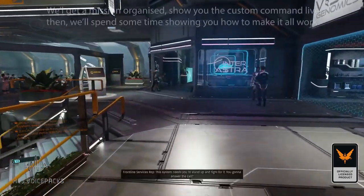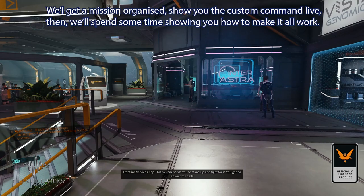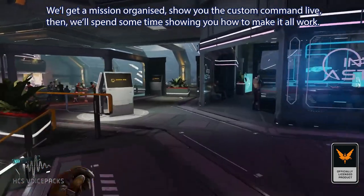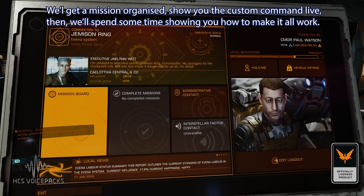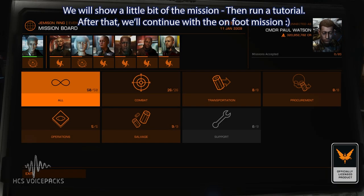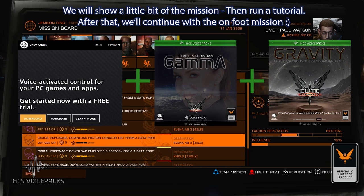First we're going to pick up an on-foot mission, demonstrate the use of that custom command during that mission, and then complete the mission itself. This helps both new players and those returning to the game, and shows you how to accomplish things when you're off your ship in Elite Dangerous Odyssey. I'll be using VoiceAttack voice control software and the HCS VoicePack, plus the optional add-on pack for the HCS VoicePack's Gravity, which adds on-foot voice commands whilst you're in your spacesuit.